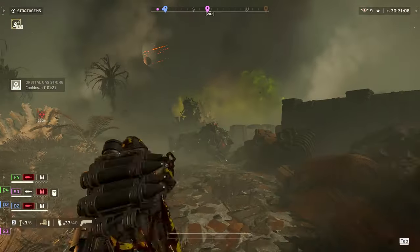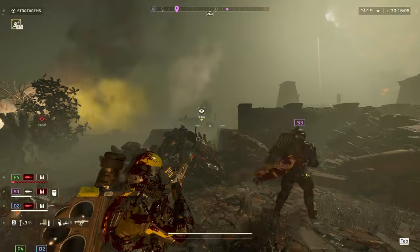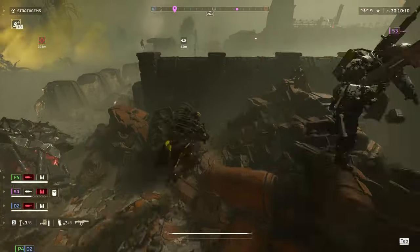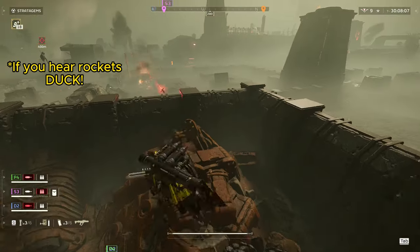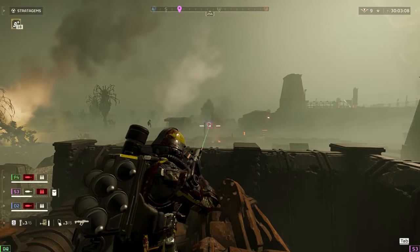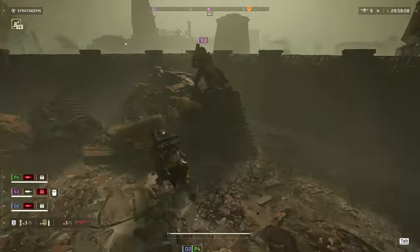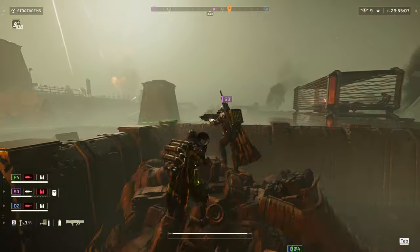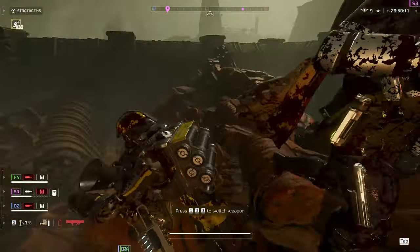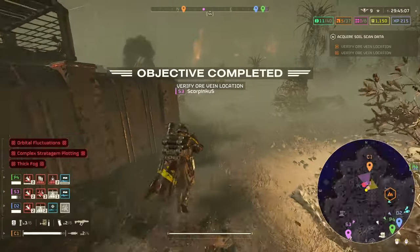While S3 recovers, I push forward and deal with all these little guys that were giving them trouble. I ping that Rocket Devastator off in the distance so he knows I'm going to fire at it, and he gets in a good position to support me. We find that standing on top of this little junk heap works pretty well for dealing with the rest of these enemies. We work together by taking turns coming up here, firing off our weapons, backing off and reloading.